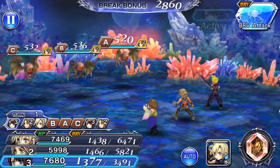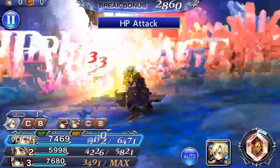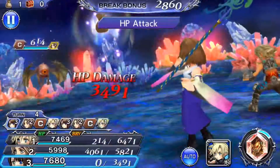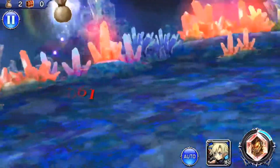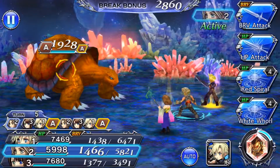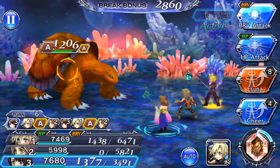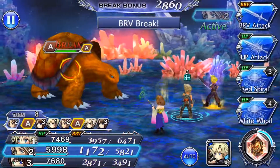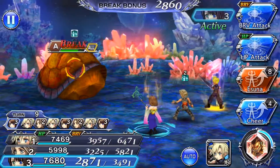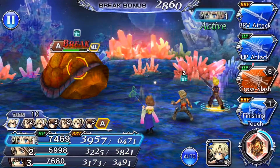Okay, they're all attacking number 2. This should be an easy one. I'm gonna save all my skills for later on. Okay, a Land Turtle — he's probably gonna buff himself. I guess I could use a Red Spiral here. Retreat. So he's gonna tackle us after, which means I have to kill him before.